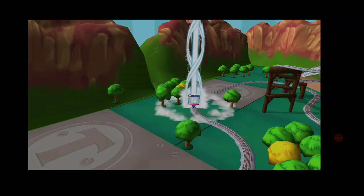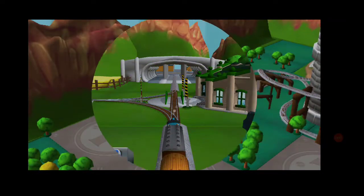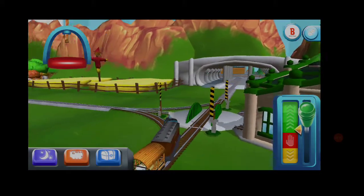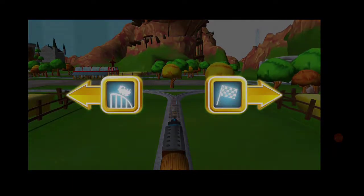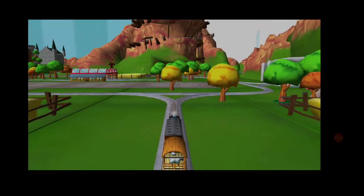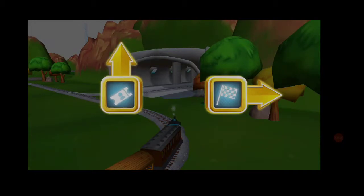Go your engine! Find the surprise path! Choose a direction. Left leads to the Crazy Coaster Mountain. Right leads to... Forward leads to Napford Station.